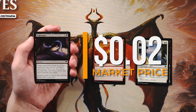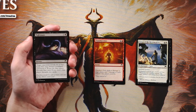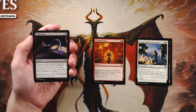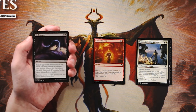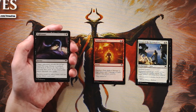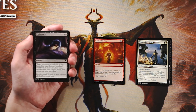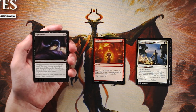Nightsnare is a sorcery for three and a black. Target opponent reveals their hand — you choose a non-land card and they discard it, or if you don't choose, they discard two cards. It's an interesting card but I think it's one CMC too high. It gets played so late, and there will be a lot of instances where you whiff or don't hit anything amazing. I'd rather have Chandra's Fury. It's okay in a value or control deck, but not the pick here.